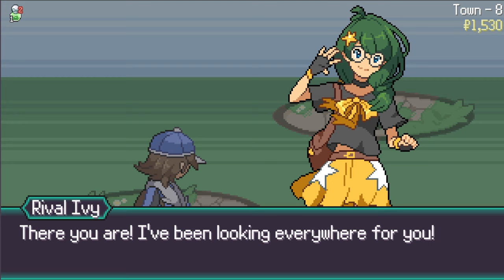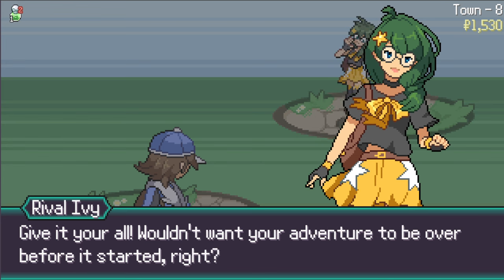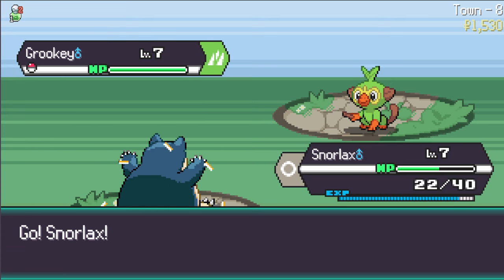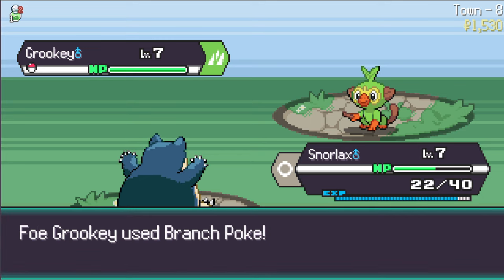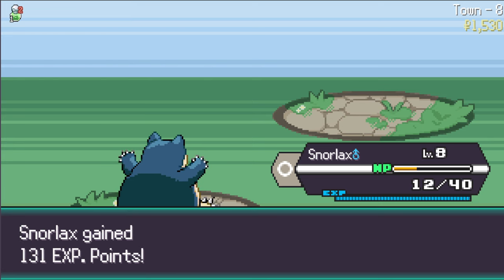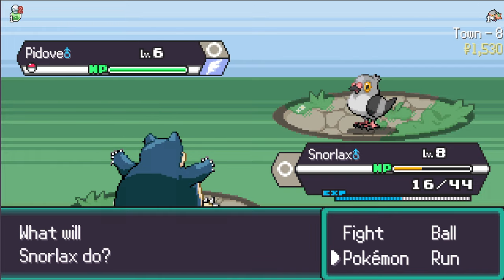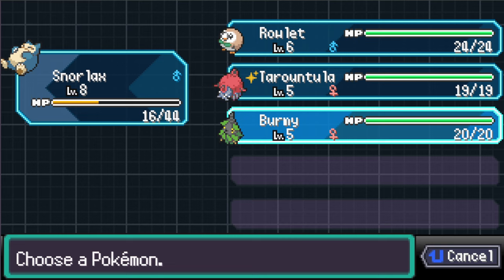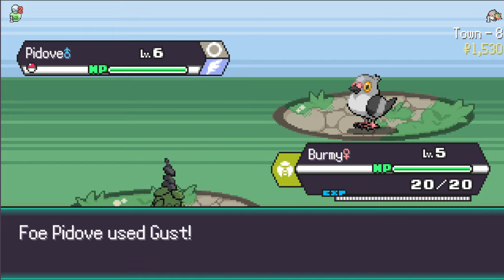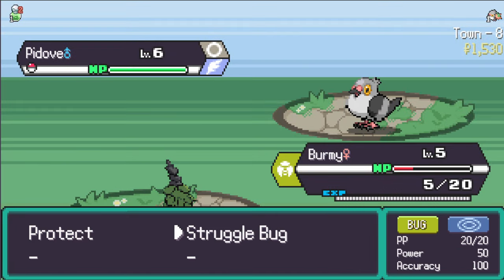Rival battle time. Hopefully I can survive long enough to use Strength. I don't have a ghost type yet on my other Pokemon. Let's use Strength - branch Poke shouldn't do that much. We use Strength and he gets one shot. Now a Pidove - I'm going to tank this hit and let this lad die. Let's use Struggle Bug.